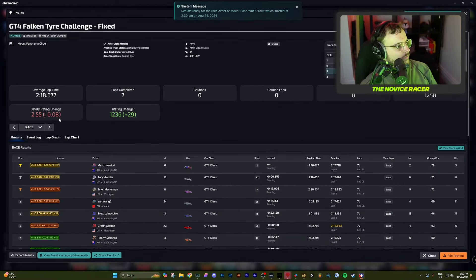And the results are in — balls. Our safety rating took a big hit, as expected, because we did have a lot of incident points. Our iRating went up a tiny bit but it's really not good enough. I need to find time to go back into the GR86 car, because that's where I'm getting a lot of my safety rating increase — it's a car that I find really easy to control. So we'll probably do that next time.